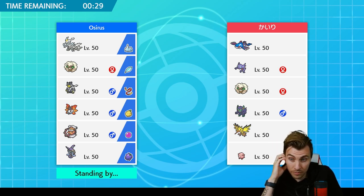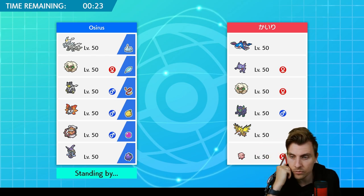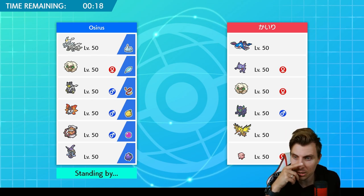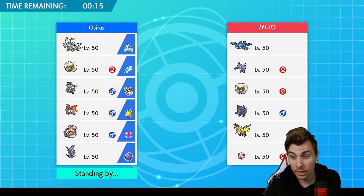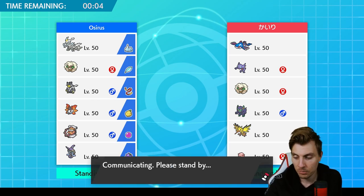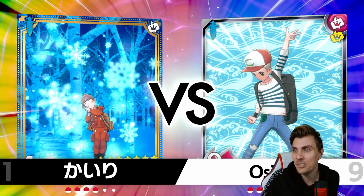The only thing Fini will struggle against a little is Zapdos, but we've got pretty good ways to deal with it outside of Fini. There's always a chance we could get maybe a Calm Mind or two up prior to Zapdos coming onto the field. Worst case scenario in this match is going to be Chansey — we want the endgame to be Chansey versus Urshifu, then we can use Wicked Blow a couple of times and that issue is gone.